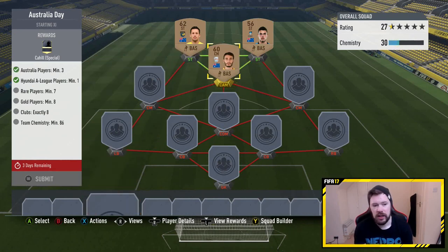So 3 Hyundai A-League players, 3 Australian players — we only need 1 Hyundai A-League but for chemistry reasons we'll do it like this. Because now we just need 7 rare golds and 1 gold and 5 different clubs. It has to be exactly 8 clubs and we need a minimum of 86 chemistry.